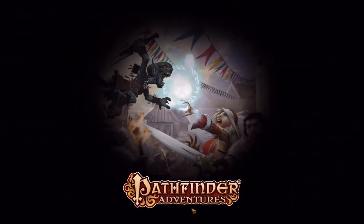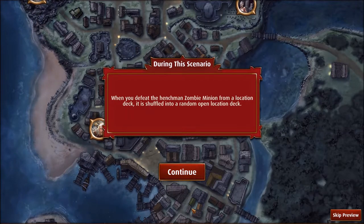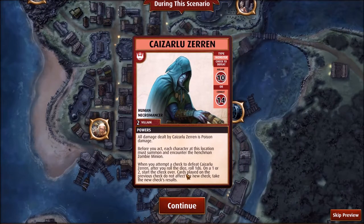That was a lot of story! Now reviewing Kaiser Luzeren: he requires an Arcane 10 or Combat 14 check to defeat. He's a human necromancer; all damage dealt to him by large archery is poison damage. Before you act, each character's location must summon and encounter the henchman zombie minion. When attempting to defeat him, after you roll the dice, roll 1d6 — on a 1 or 2, start the check over, and cards played on the previous check don't affect the new check. That's roughly a 33% chance we have to redo the check.